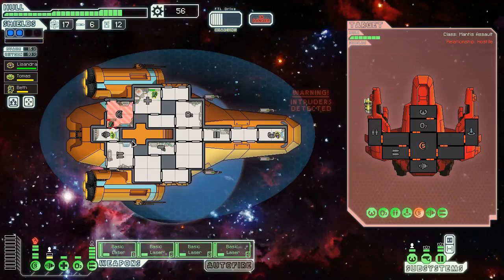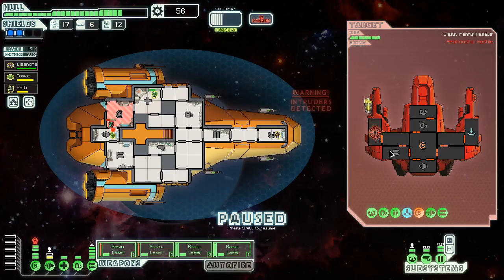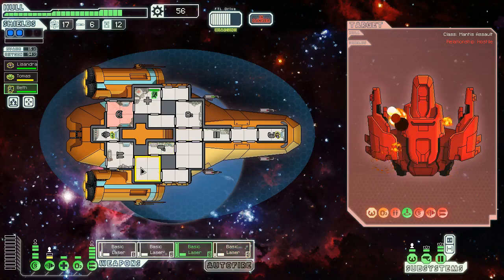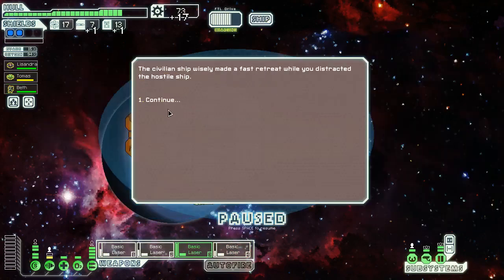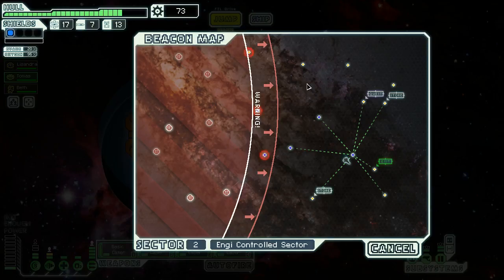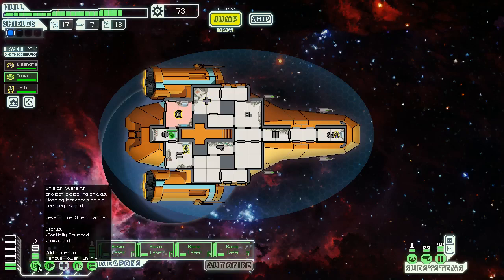Even our mantis got stunned but our shields also went out for a second — that doesn't really matter. I'm going to open this up and make sure our med bay is powered. We might just go in there right now because it vented the oxygen so quickly. We'll get a couple of shots on everything but we really want to take out that clone bay. They stunned their own mantis but brought him back via the teleporter. We'll just wait this out — they are screwed.